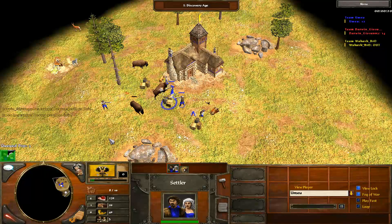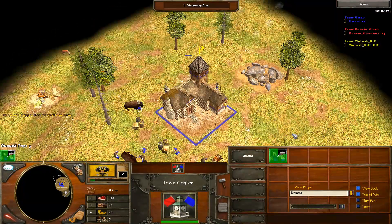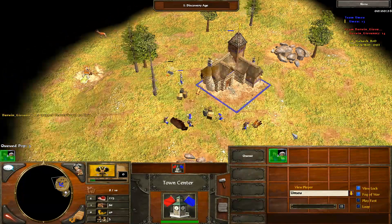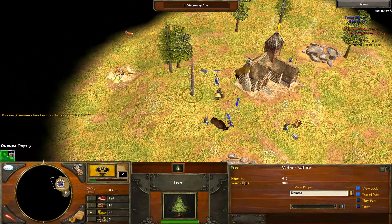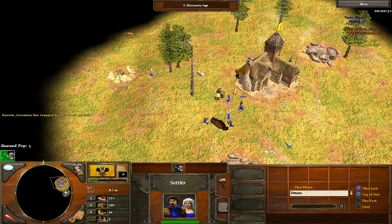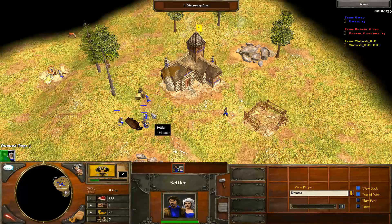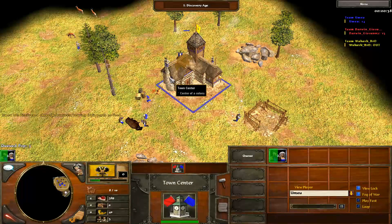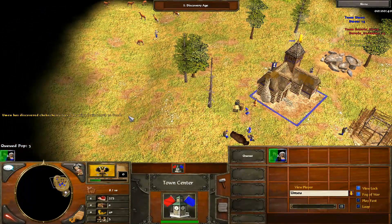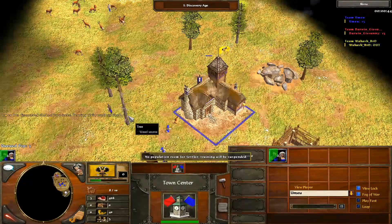The first thing I'm going to talk about is the crates which this Russian player has started with. He did actually start with 6 food crates and 1 wood crate — a very nice start with no coin involved. Coin is not the most useful resource at the very beginning of the game. This Russian player is going to collect all that food, put all his settlers onto food, and get 800 food as fast as he can to age up.